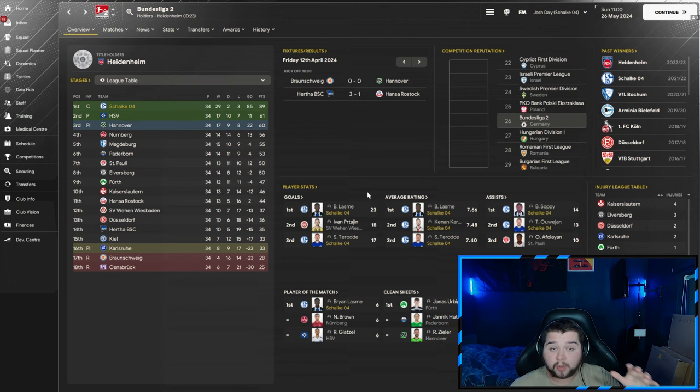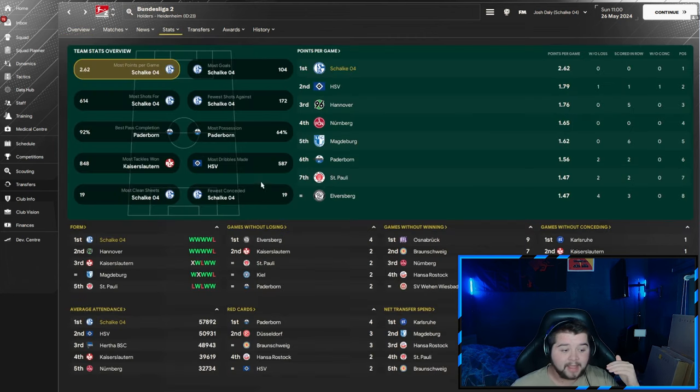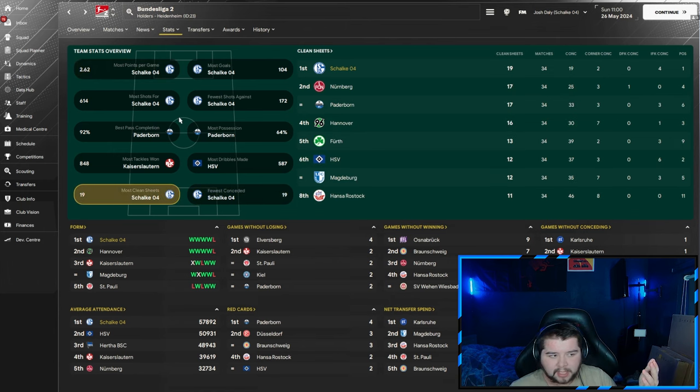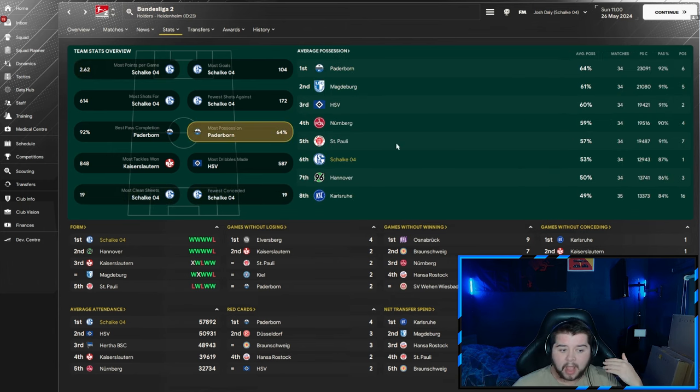Lazmin picks up 23 goals and third place with 17. Three players feature in the average rating. Soppy and Oujan coming in with 13 assists. Clean sheet wise, we did not get in the top three, but Schalke had the fewest conceded at 19 and the most clean sheets. Possession wise, 53% of the ball — it's not going to be a possession-based tactic, but it is going to be very fast-paced, aggressive, lots of goals and lots of fun to play with.